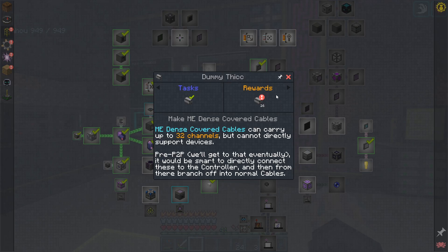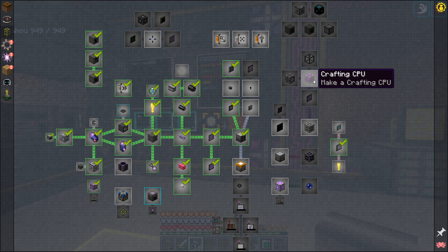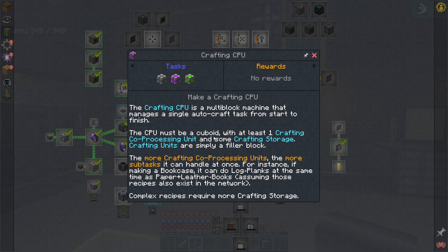Next thing we should probably do — let's head in here real quick, actually grab our rewards as well. So the next thing we're going to do is probably get into crafting CPUs. We can't do any auto crafting without CPUs. The crafting CPU is a multi-block machine that manages a single auto-craft task from start to finish. CPU must be cuboid. So you can do like a line straight up, or a two by two, or just a two by one. There's all kinds of shapes you could make. You need at least one crafting co-process unit and some crafting storage, and then also a filler block. The more crafting co-processing units, the more subtasks it can handle at once. For instance, if making a bookcase, it could do logs and planks at the same time as paper and leather books — so it can do two parts of the recipe simultaneously.